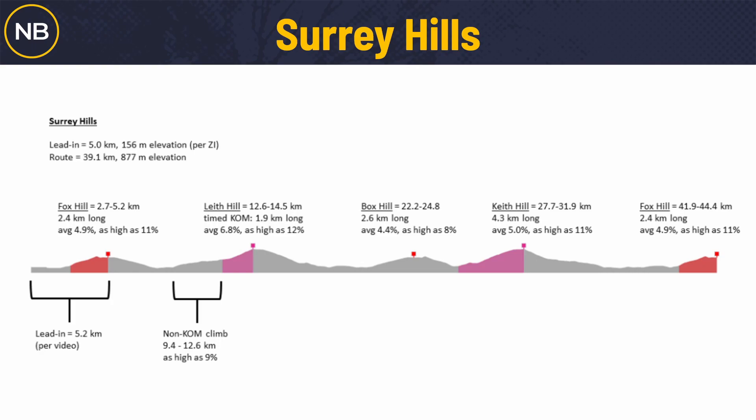Going forward we have Leith Hill — you don't actually get any points on Box Hill because you don't go through the start/finish, so that's just going to be a hard climb. Then Keith Hill and Fox Hill. There will be four places to get intermediate points this week: First Fox Hill, Leith Hill, Keith Hill, and Fox Hill. We'll go through each of those hills and all of those course features in a lot of detail.